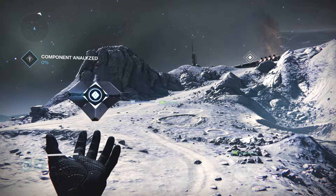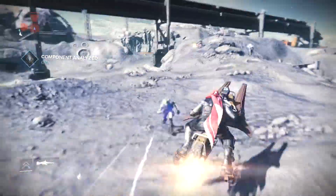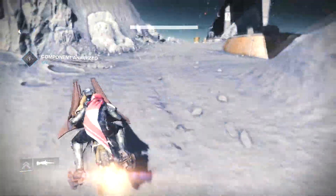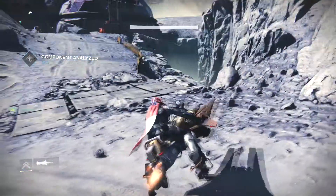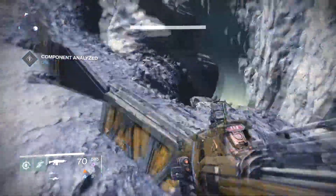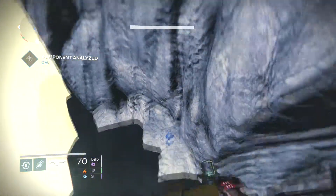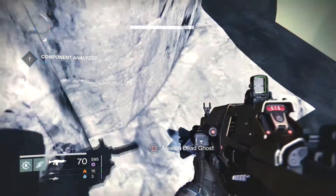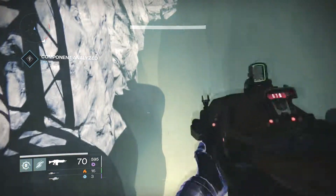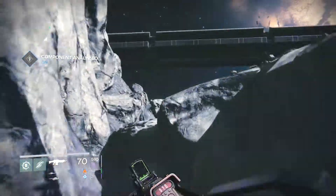First we do all the ghost and golden chest on the patrol mission. When you start, just go to the right. He's laying over here, and then just jump back up.